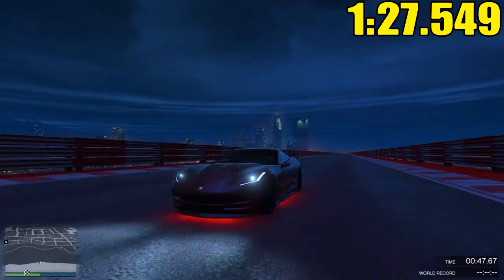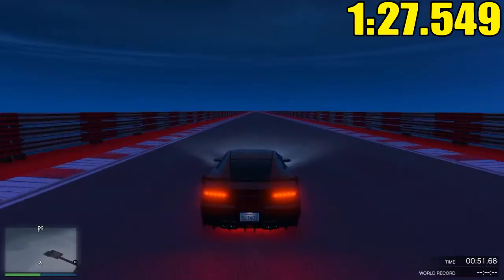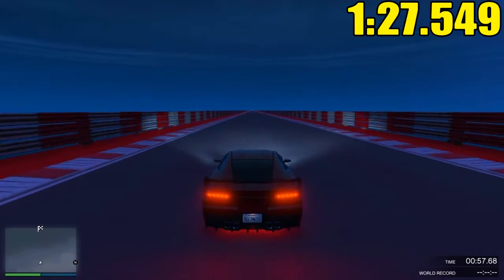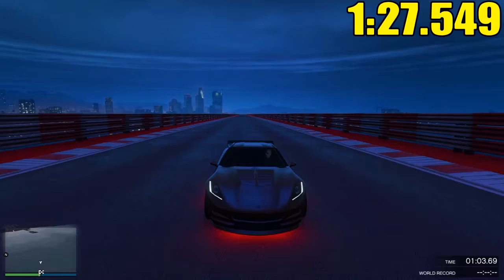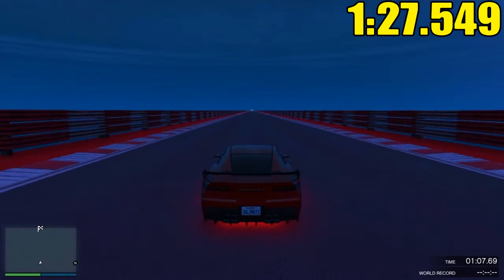The Corvette has a lap time of 1 minute 27 seconds and basically a half — that's not bad, but it could be better. The straight line speed is whatever. It's definitely not the fastest sports car in the game; it could be faster, but it's also not the slowest.